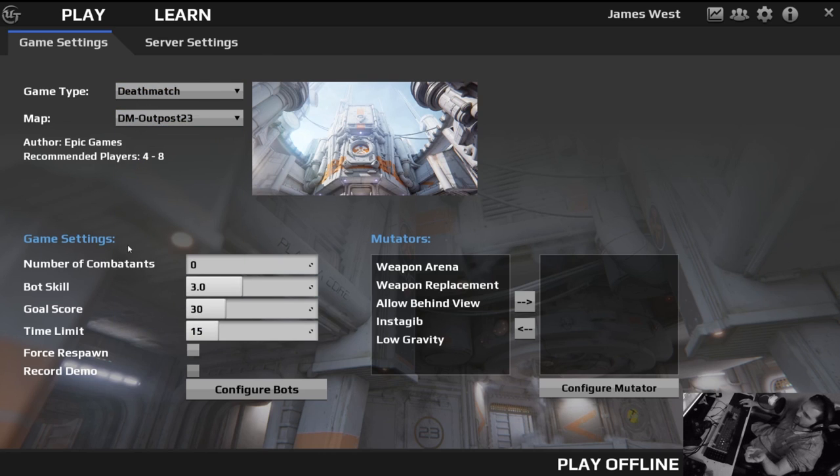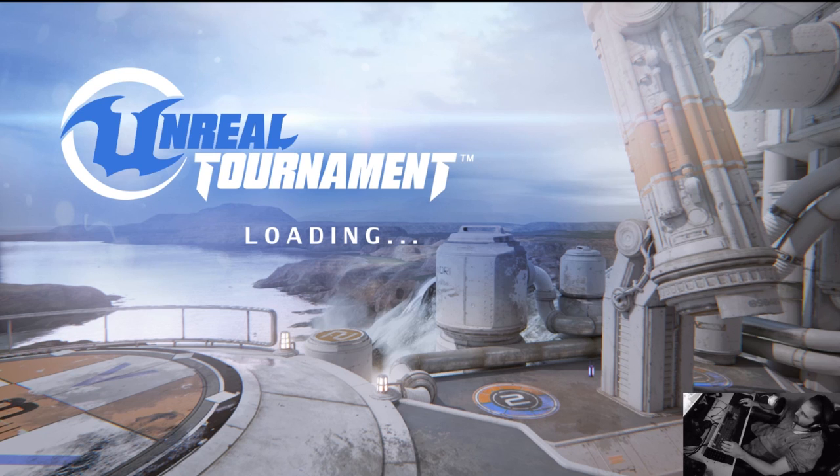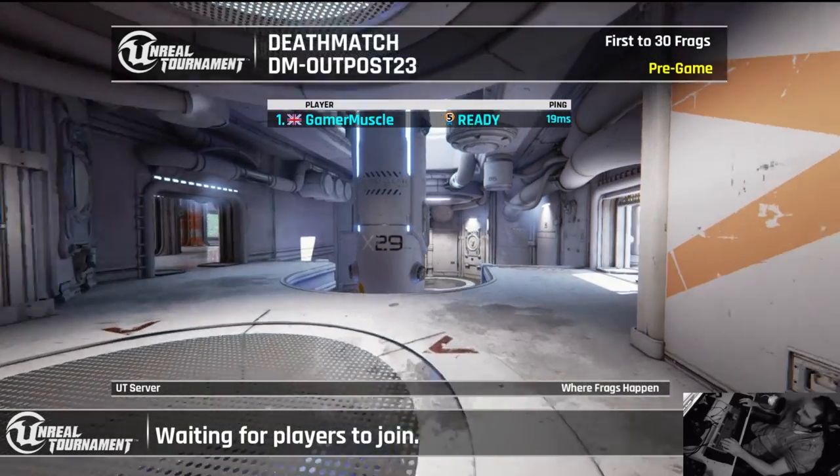I'm going to do DM Outpost because this is a map they've finished off, so we can have a look at the visual fidelity of Unreal 4 and the new Unreal Tournament. I don't want any bots — let's put the time on 10. Instagib — these are mutators — let's have Instagib because Instagib's amazing. I'm starting this server. It's loading into my own server now, and anyone could join it — I could just invite friends to join.